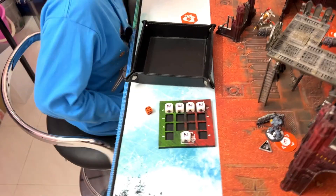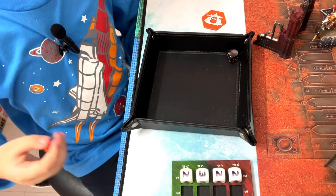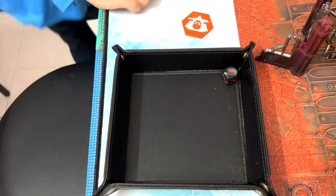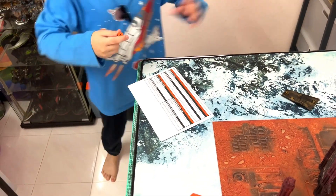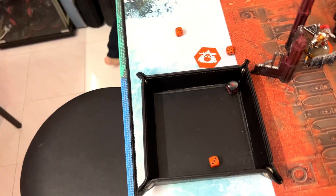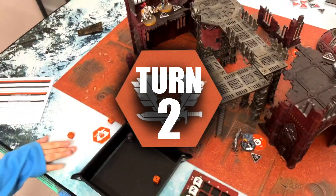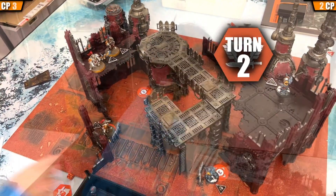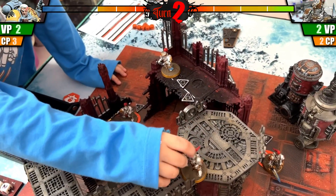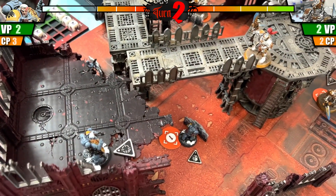Let's take one dice and roll to see who starts first. Oh no, it's a 1 — I'm going to die! Okay let's go. You start first? No, I start! No, I'm the one to die, so which one do you want to show me first? Okay, your first move — this one. I'll move 6 inches, somewhere here. I'll eliminate your captain and you'll be in grave danger!